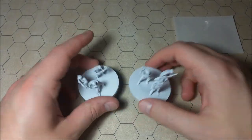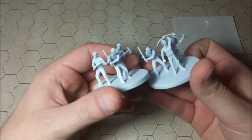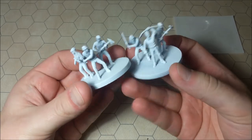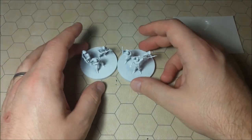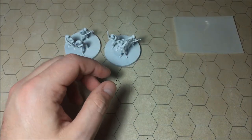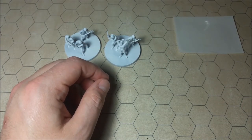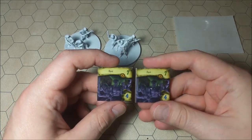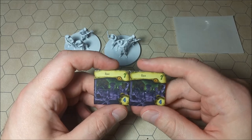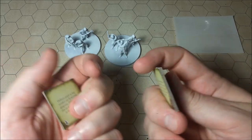Welcome to another edition of Let's Paint Mini. We're going to be doing more Mansions of Madness, and I thought we would try to take a look at the Riots. These are the guys that come with the second edition of the board game — basically just crowds of angry locals that try to kill the investigators. We've got these tiles here in terms of what we're working from.